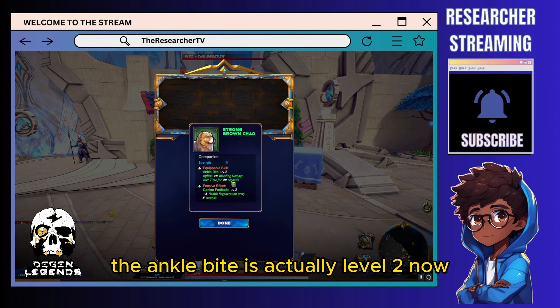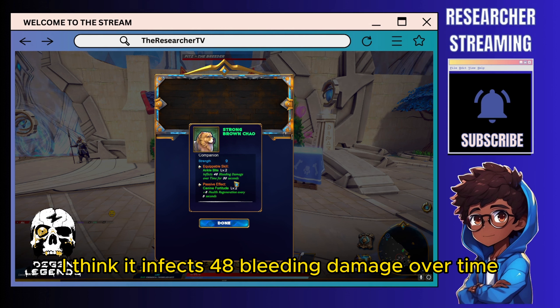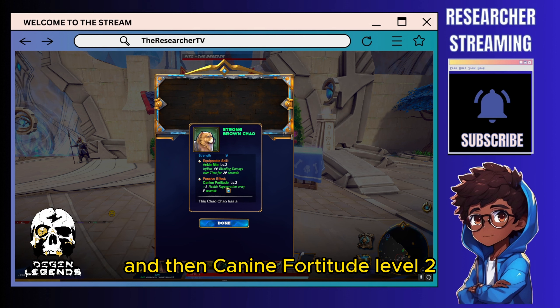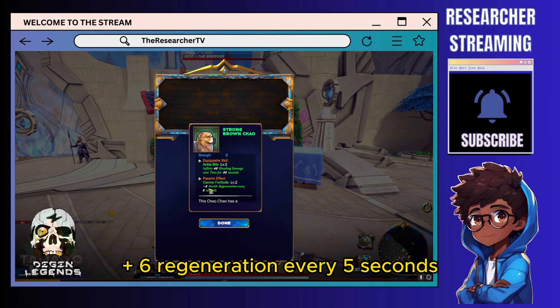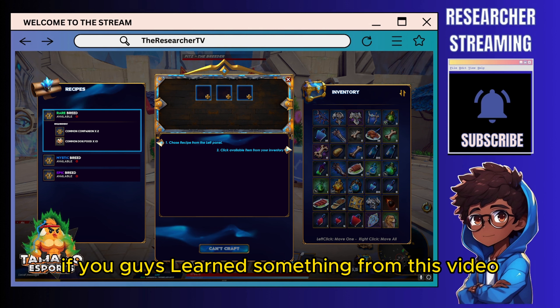We got a strong Brown Chow and it gives plus nine strength. The Uncle Bite ability is level two — it inflicts 48 bleeding damage over time for 30 seconds. Canine Fortitude is level two — plus six regeneration every five seconds.